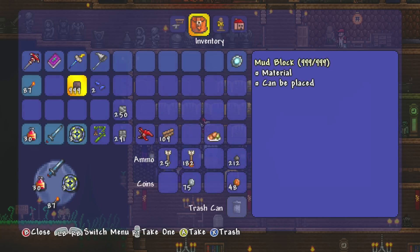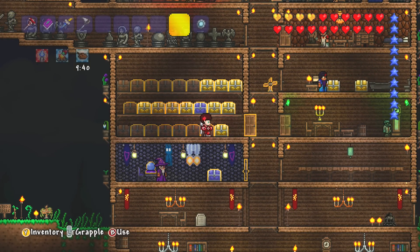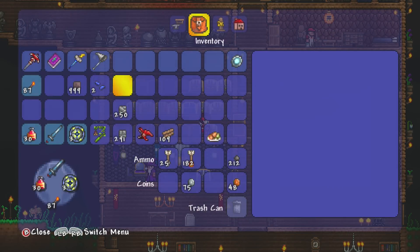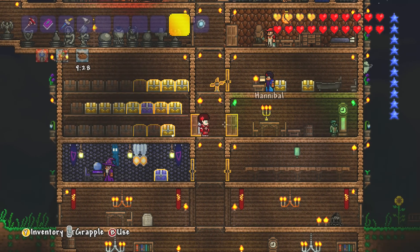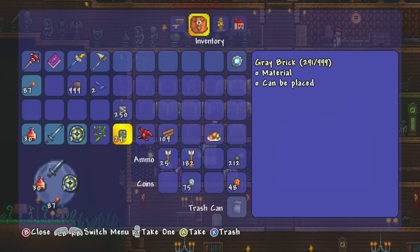So I need mud, and I also need to build a house. My idea is I'm just going to build it out of stone or grey brick, which might sound boring, but I'm then going to paint it red with white dots - kind of like the stereotypical mushroom. So that's the plan.